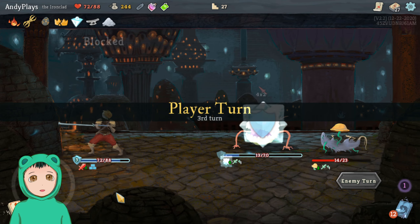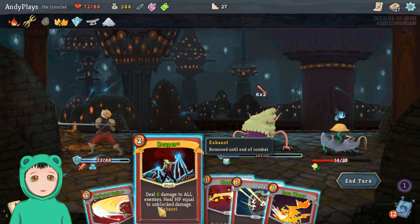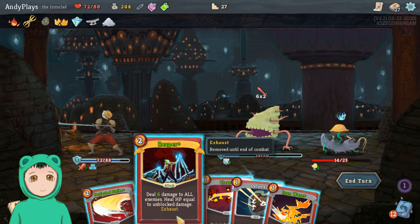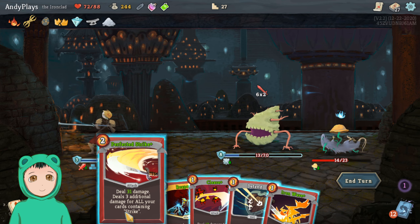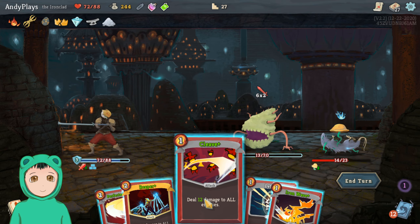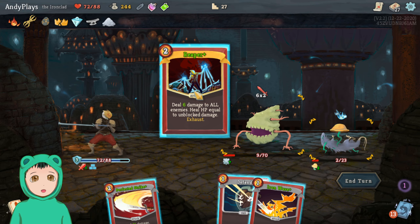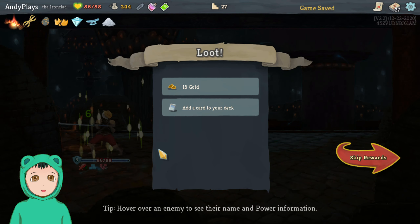Alright, not too bad. We keep three. Reaper seems like a good thing to do because this also deals more damage due to the ashes. So we'll do that — or maybe... Cleave then Reaper, that way we'll heal.